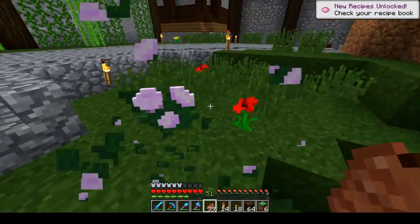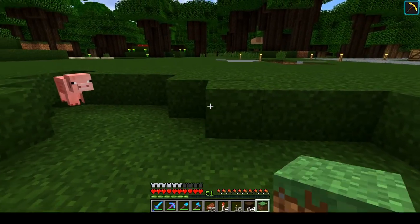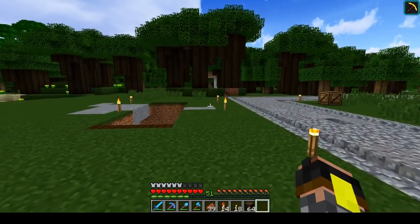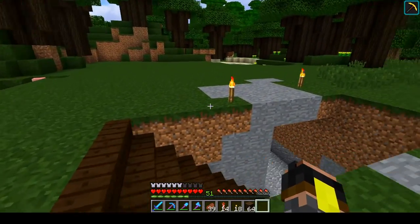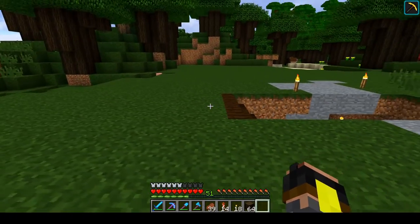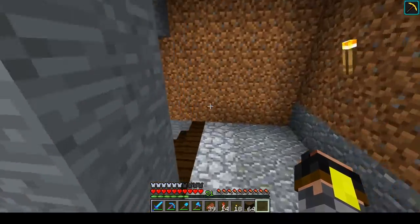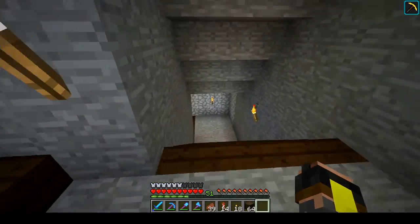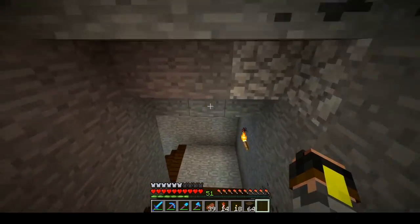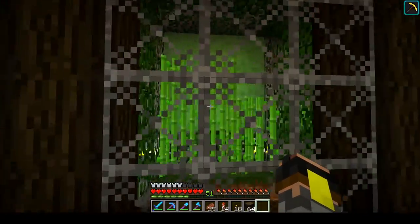I think that's gonna be really interesting. So this is gonna be an inn with a sugarcane farm in the basement, because I'm thinking they need sugar to serve their guests, right? So it kind of makes sense to make the building on top of it be an inn, sort of.